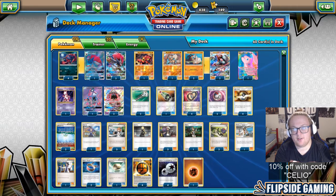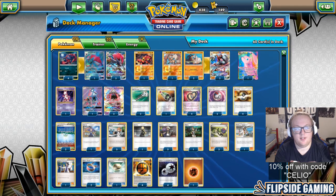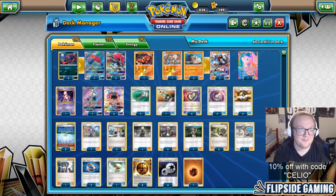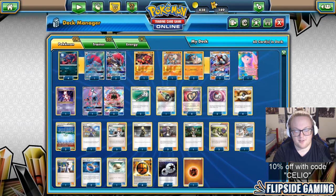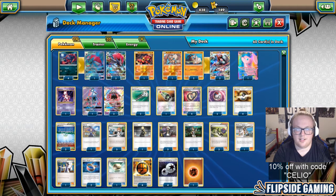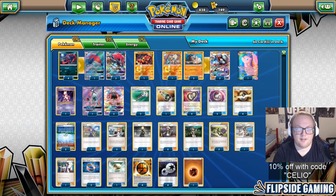Round 3 I played against Jason Anacarico playing Buzzwole Lycanroc. He went first, and I did not use Brigette at all — my first turn supporter was Cynthia three rounds in a row. Jason had a fairly good start. I went second and had Zorua, Rockruff, Lele as my board. He just ran through it — I never got set up after not hitting Brigette. I'm not even sure I ever attacked. On my second turn I had a Rockruff active with Choice Band, Fighting, and DCE and Cynthia'd, needing a Timer Ball, Ultra Ball, or Lycanroc, but I just didn't get anything.